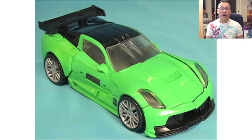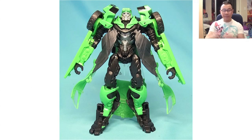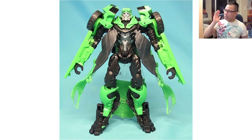Moving on — Crosshairs. His vehicle mode is simple; it doesn't have the lightning paint job that the actual Corvette C7 has, but it still looks good. You've got the black on top, the spoiler, and then the green. His robot mode still looks pretty good. I like the way he looks, though his trench coat drapes look a little funny.